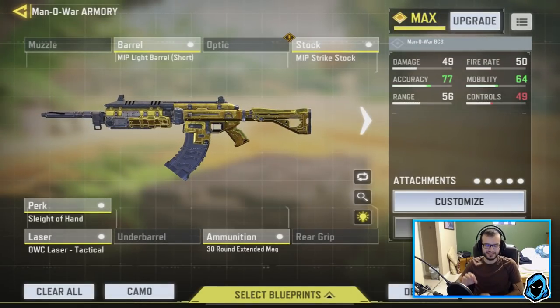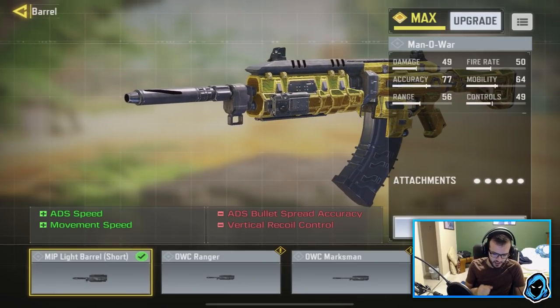This class is by no means a laser — unless halfway through the clip, as you're shooting, if you pull it down enough it will become a laser. But straight up in the first two or three seconds it's not a laser; it's got a little bit of kick. I tried to make a class that ADS's a little bit quicker because all the ARs I've noticed have very very long ADS times. For my barrel I got the MIP Light Barrel, which increases ADS speed and movement speed.